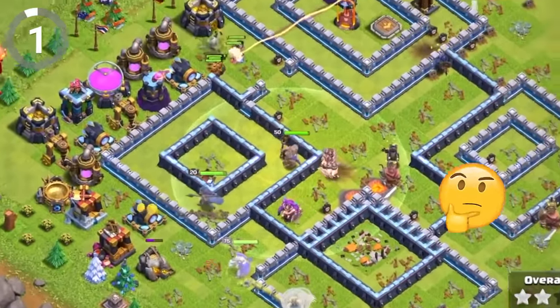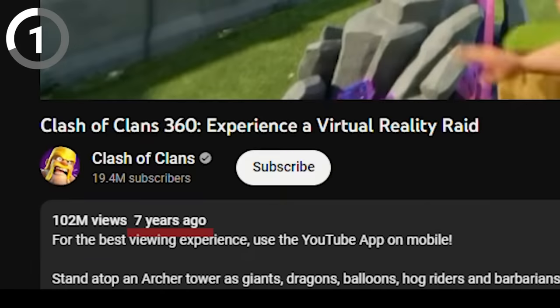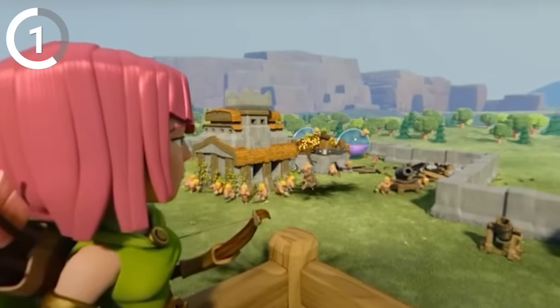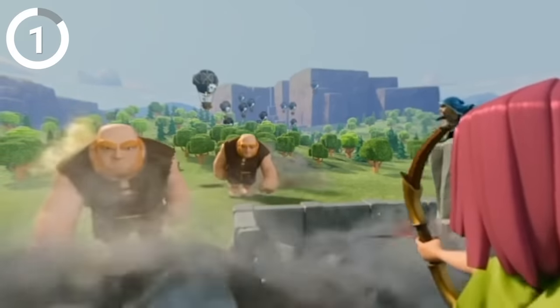For number one, have you ever wondered what it's like to be in the middle of a Clash of Clans base while it's being attacked? Wonder no more. Because back in 2015, Supercell showed us exactly how an attack would look inside, with this awesome 360-degree commercial in the POV of the Archers, where you can literally take a look at the entire base. You can also see all the different troops in action, making this commercial a player's best dream.